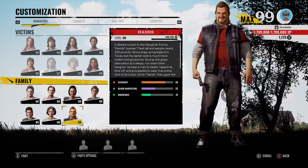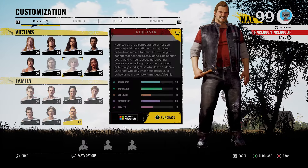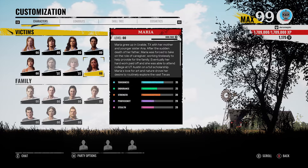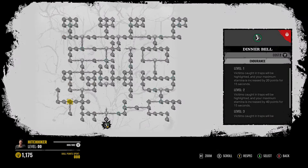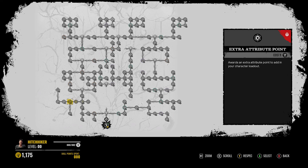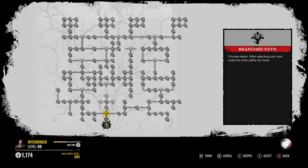The massive update for Texas Chainsaw Massacre is here. Hans and Maria are in the game, but bigger than that even are the skill tree changes. Everyone's characters are completely reset, and all of the skill trees are literally static. Before, there were random nodes. All of that is gone. As you can see here, you're basically starting from new.